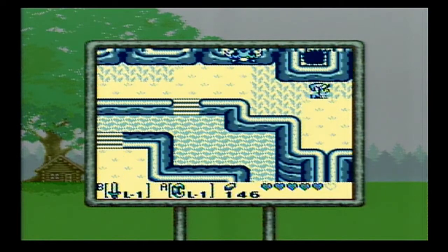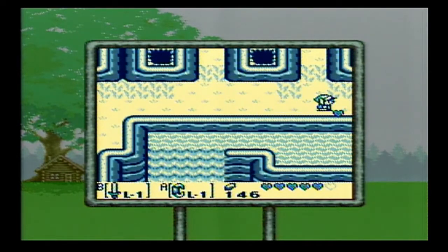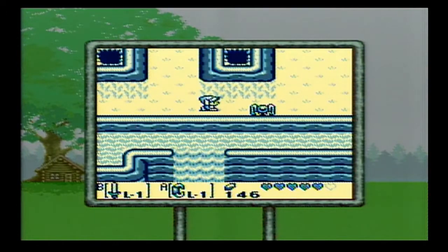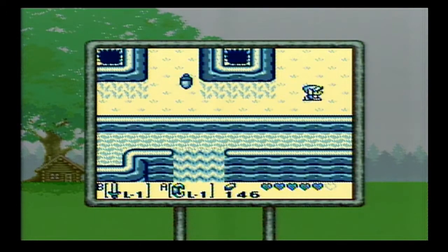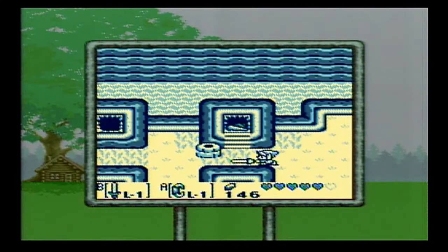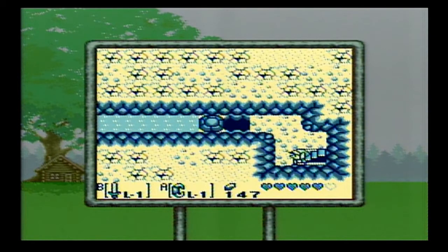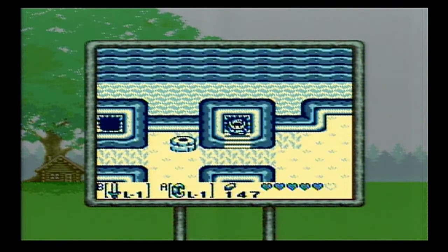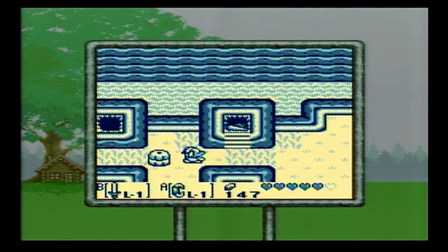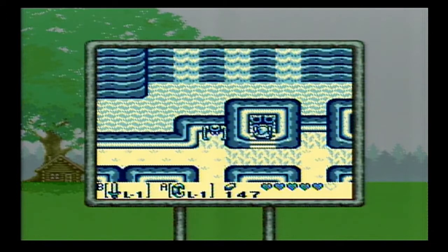Do a little bit of exploring. This screen is going to be familiar later. To the south is a castle we're going to have to visit for a little mini quest — the mini quest between Dungeon 2 and Dungeon 3. There's a thing here that leads to a place where we can't do anything yet because there's a block in our way. Little like-likes — take them out.